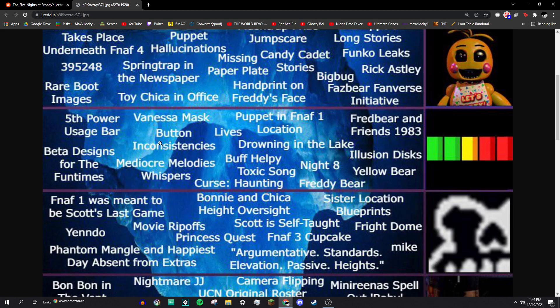Button inconsistencies: on the animatronics, they have clothing buttons, and the number of buttons was a way to tell which version of Freddy or Bonnie you were looking at. Same with the toes — if you remember the old discussions about how many toes Foxy has, that would tell you which version of Foxy it was. Kind of interesting.